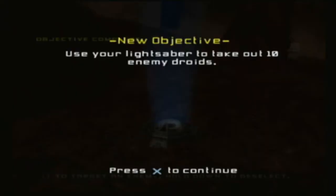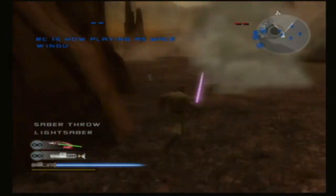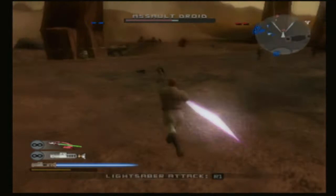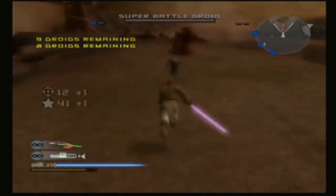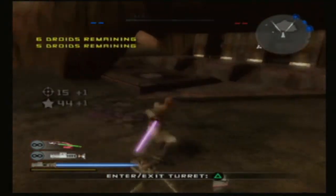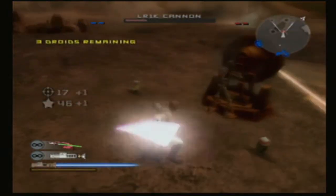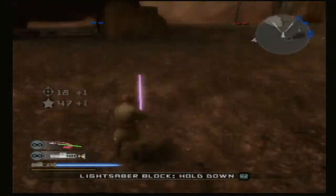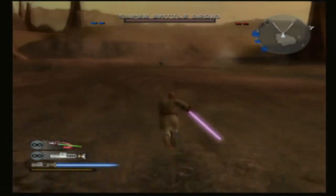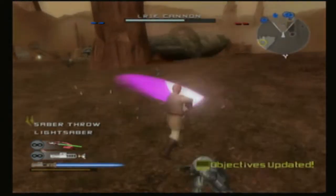Master Windu has arrived on the battlefield. A lightsaber will come in handy against these droids. Let's knock down the CIS reinforcements a bit. Battle droids! Keep moving! We have to push the CIS back — take over their bunker to the north.